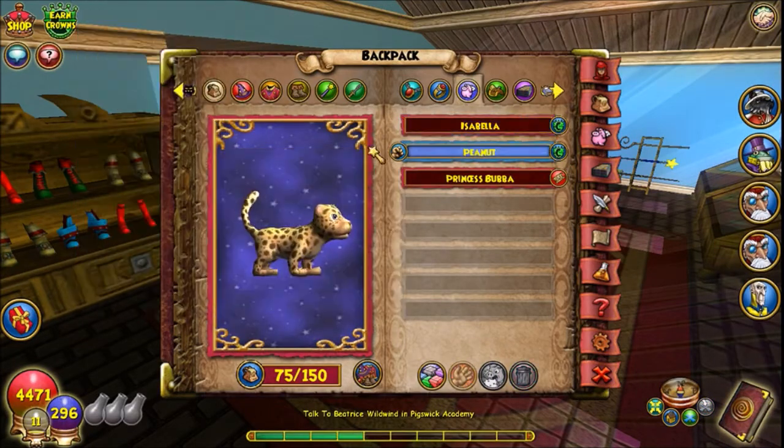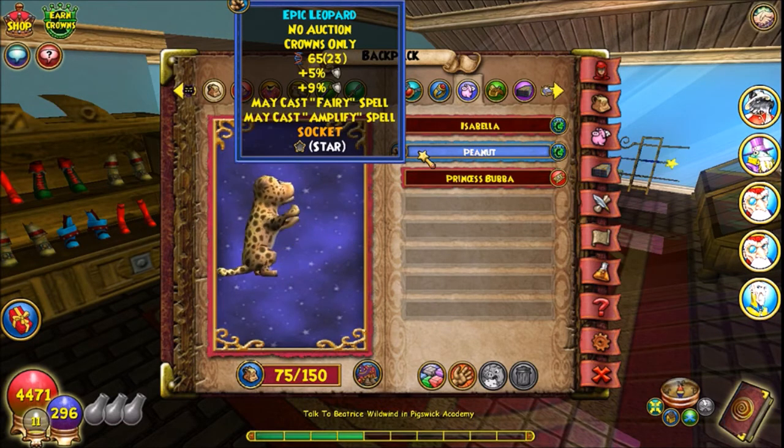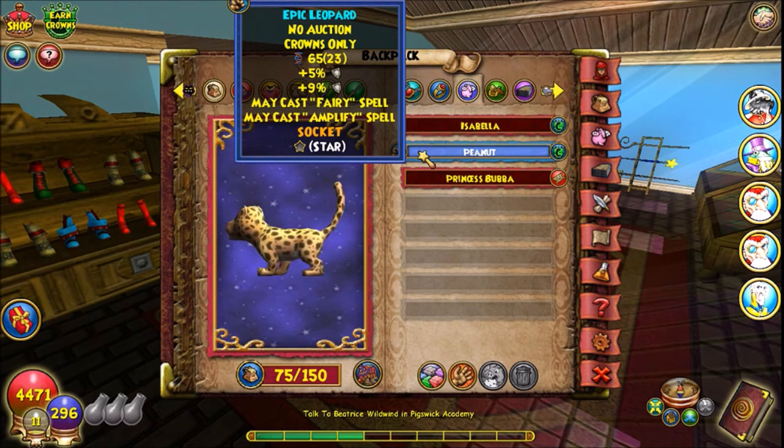Let me show you my starting pet. As you can tell, my inventory is already looking a lot better. This is my starting pet — Double Resist, Fairy, and Amplify. Once again, don't know where the Amplify came from — maybe it's a first gen talent for a leopard or something.